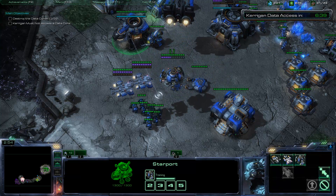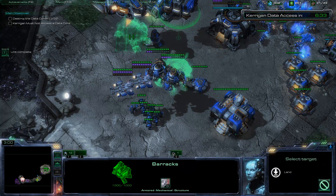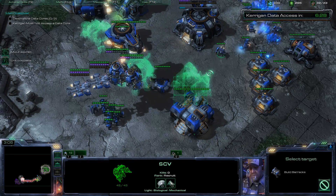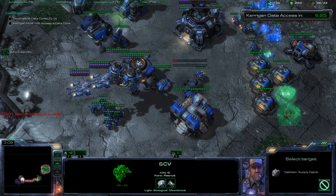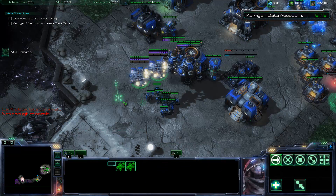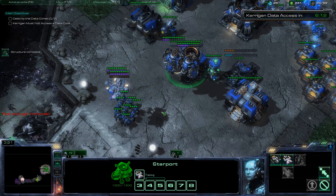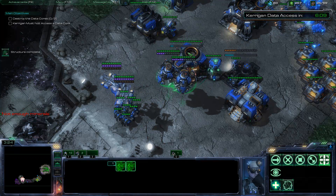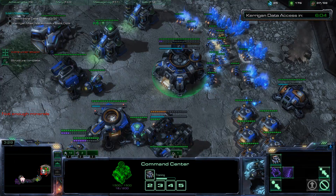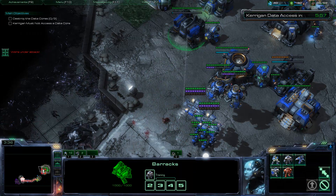Once you get your two science vessels out, I like to swap this onto the reactor I created. It's nice to have some reactored units on the starport because you need a lot of medevacs in this mission, and it's a nice way to get a lot of them. There are very few air units in this mission, by the way.